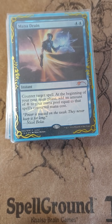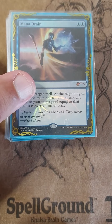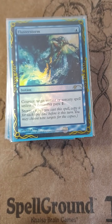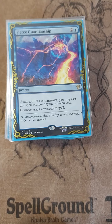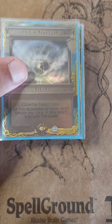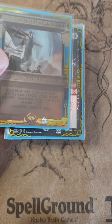Moving along to our instants and sorceries — I couldn't do this in one take because it's triple sleeved; the deck is like three stories high. We have our counter package: Mana Drain, Flusterstorm, Dispel, Swan Song, Miscast, Mental Misstep, Fierce Guardianship, Force of Negation, Pact of Negation, and Force of Will.